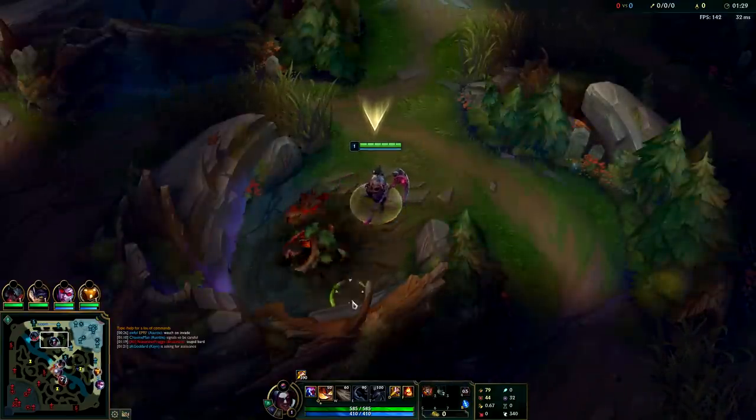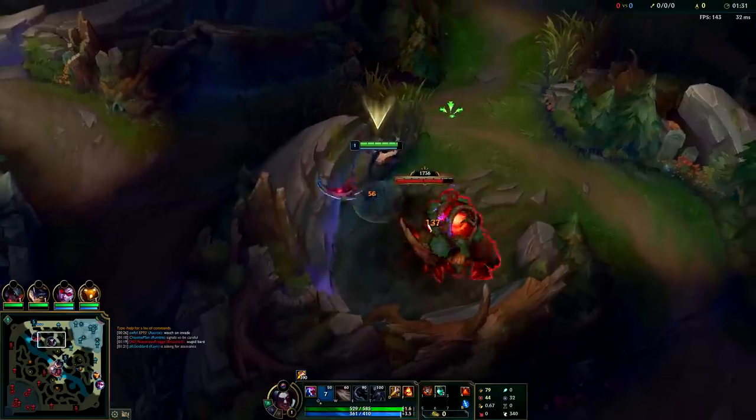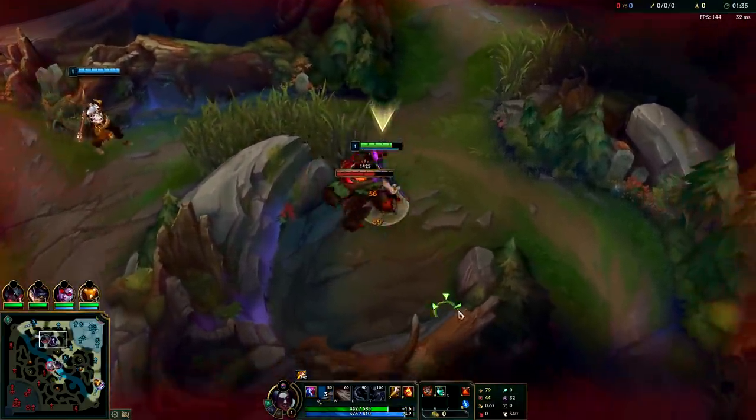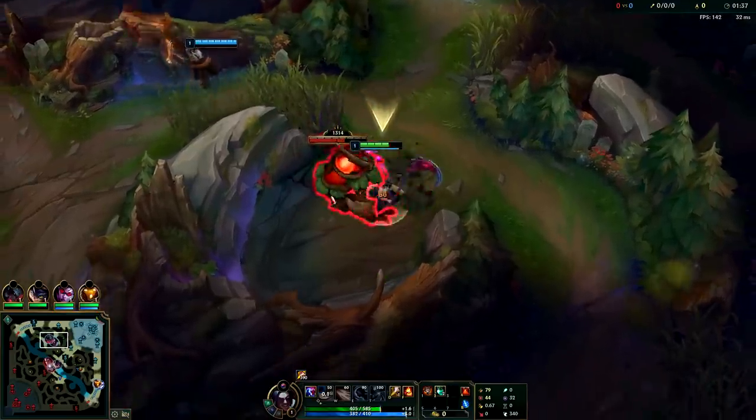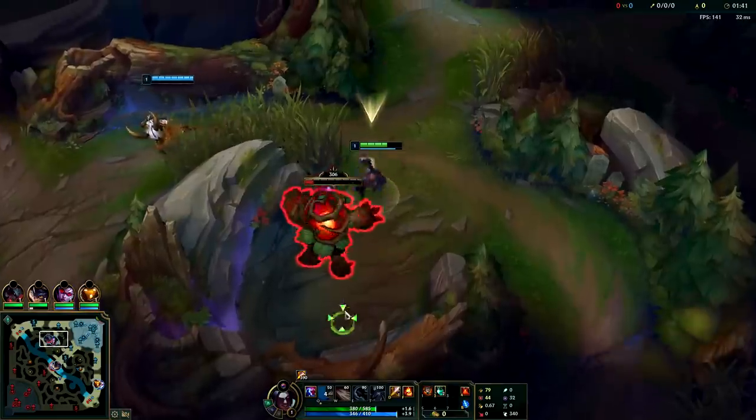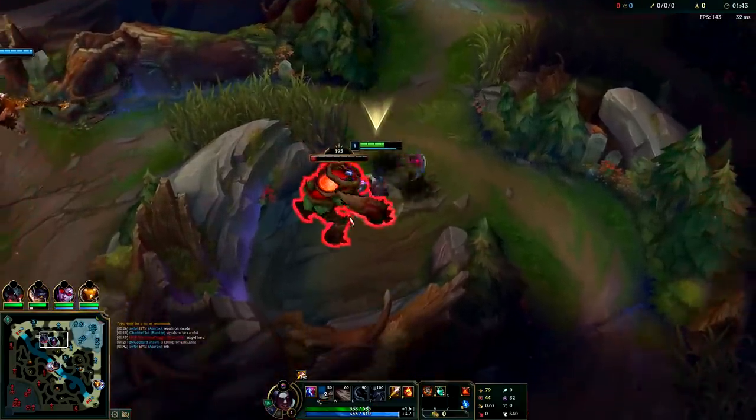Kayn has dozens of different clear routes. You can start in the enemy's jungle, your own jungle, on wolves, on raptors — it doesn't really matter with Kayn. The main thing is just doing an efficient linear clear route at least to start with, because that's going to give you the best bang for your buck.